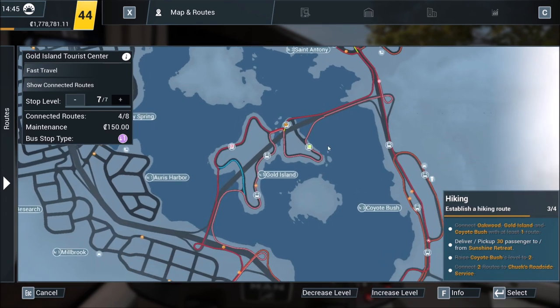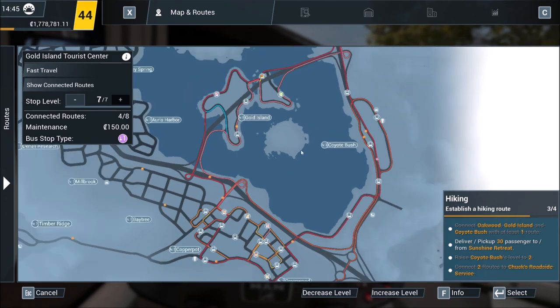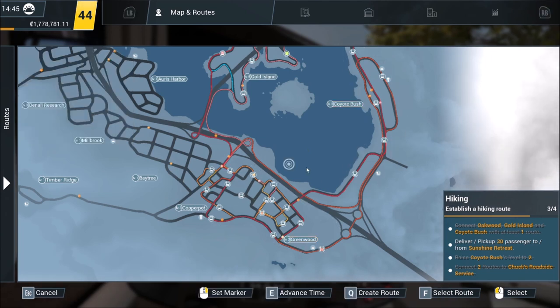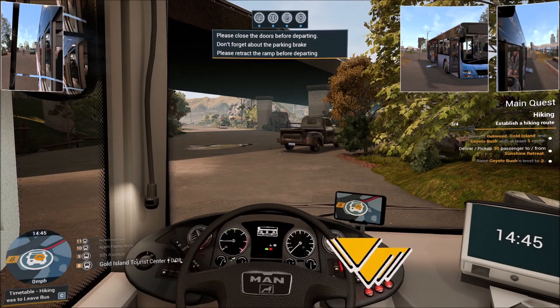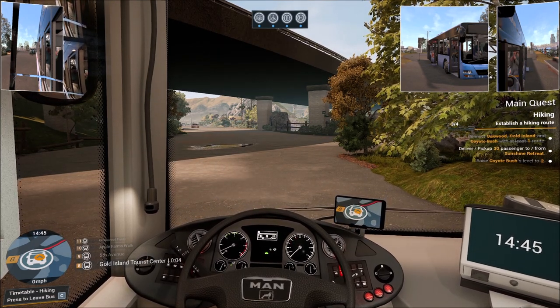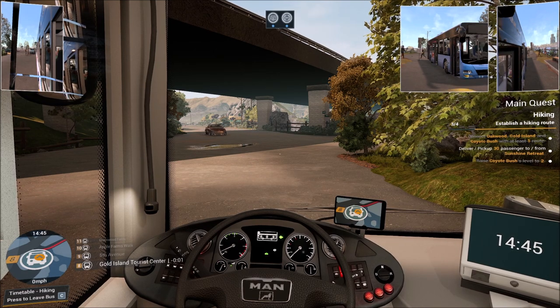We're a little bit ahead of schedule, so one of the things I want to do at some point is take this Coyote Bush route and run it in reverse, because we've seen a lot of people walking down through here trying to get back into the Copper Pot and Greenwood area. I think I want to make a route that will service those people so they don't have to walk back anymore.